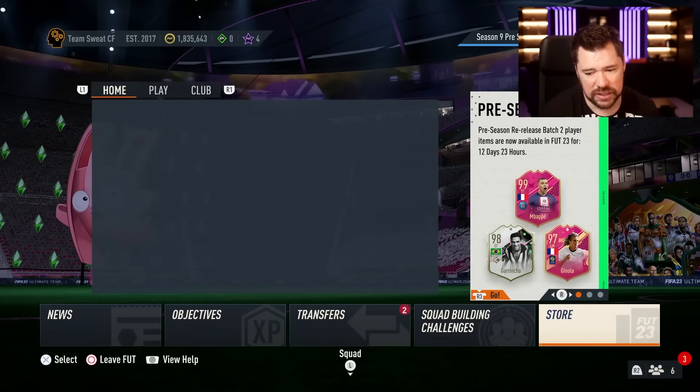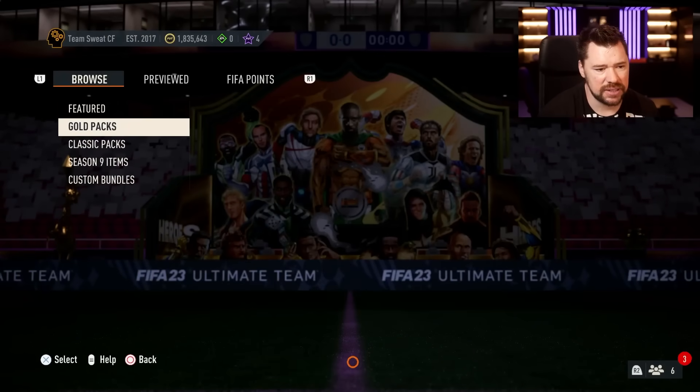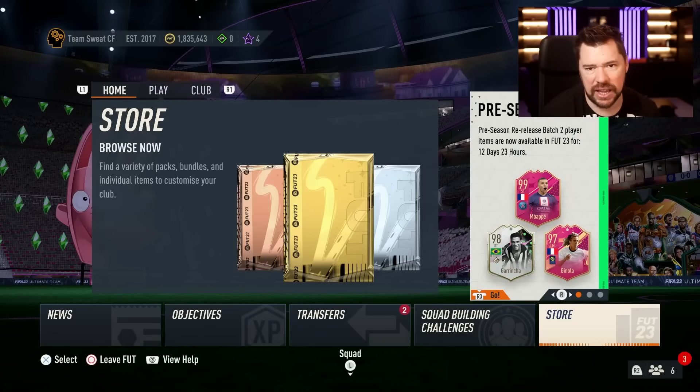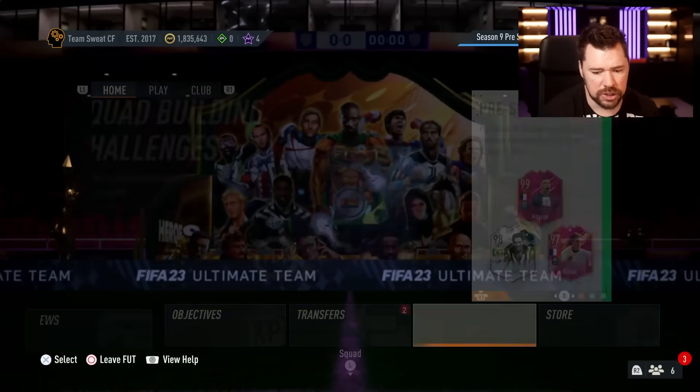I do have a feeling this might just be one of those quiet days in the store. There were some Primer packs there again, they've gone now. They keep releasing 100Ks and 50Ks, which are like 50Ks and 25Ks with bonuses — cheaper on FIFA points, more expensive on coins.